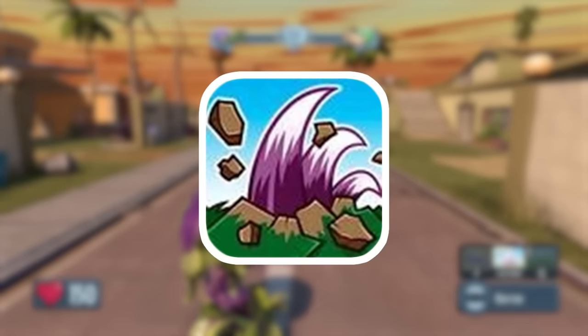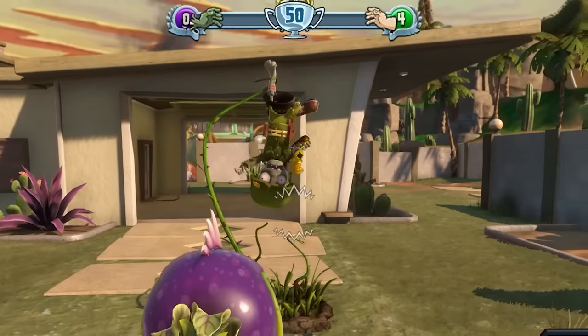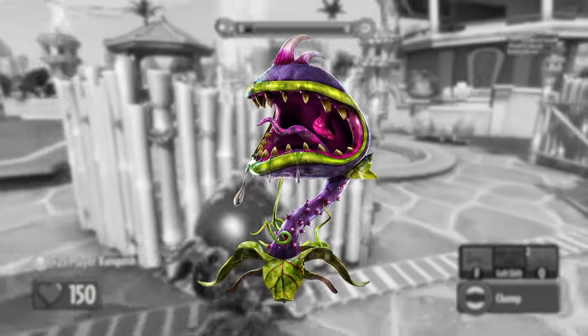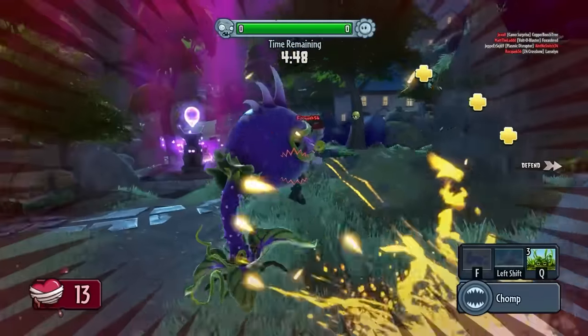His second ability is Burrow, where you dig under the ground and can chomp zombies from below. His last ability is Spikeweed, which is a camouflaged trap that will damage and grab any zombies that accidentally walk into it. Personally, this is my least favourite character. Having to get up so close to every single person you want to kill can be really difficult when there's more than like two of them.